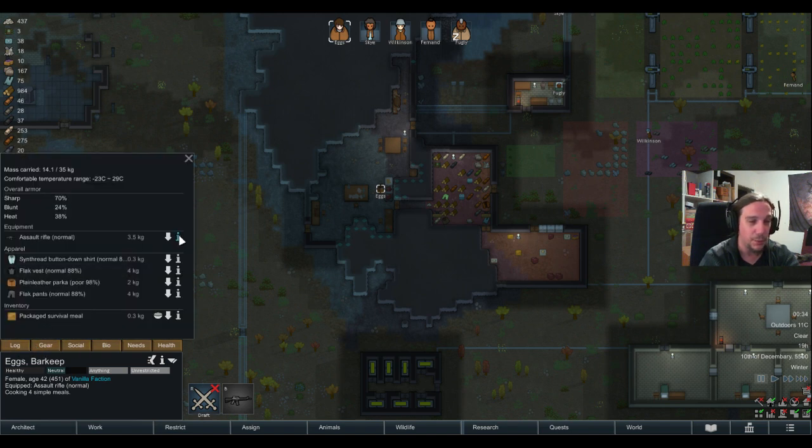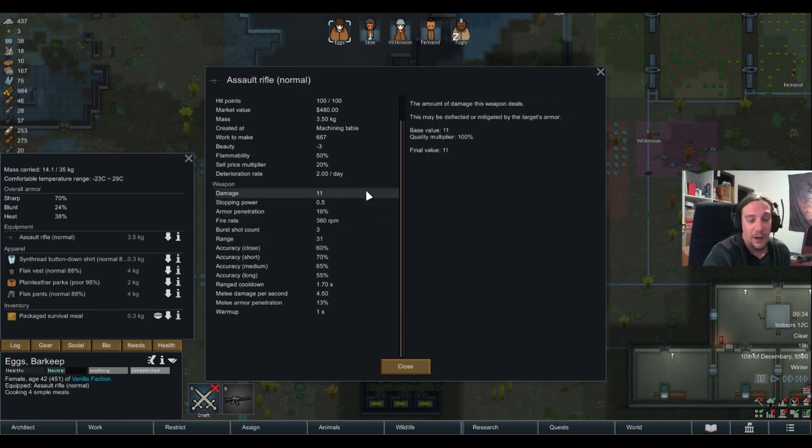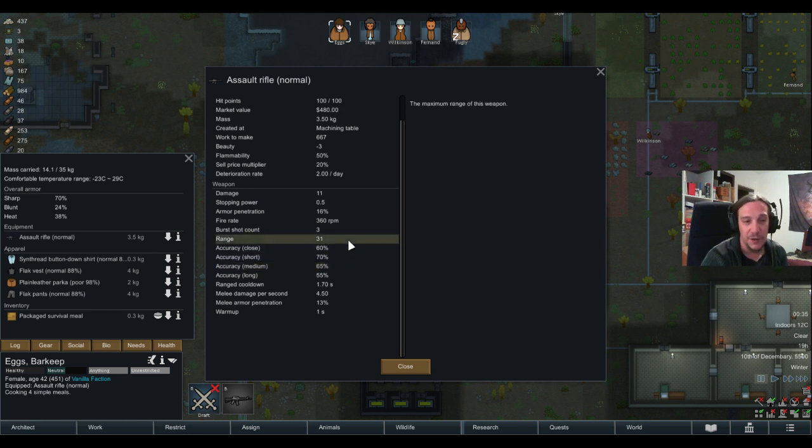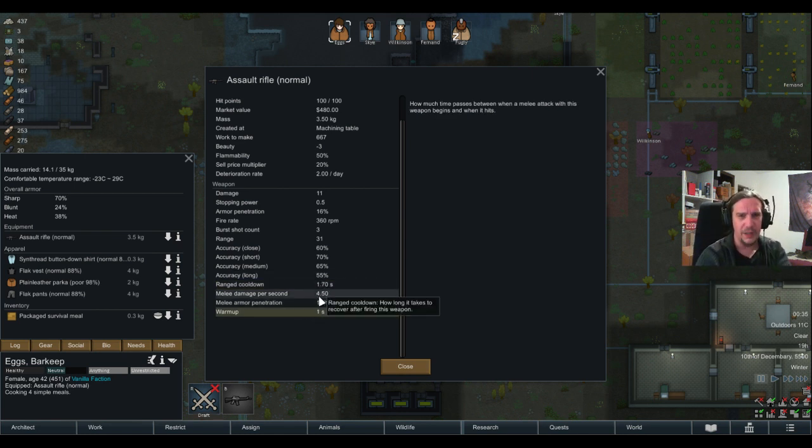So, the theoretical part about the assault rifle: the damage is pretty low, the accuracy is pretty good in all aspects but not too insane — above average in general but pretty average compared to other weapons. The only really special things are the range of 31, which is really high, and a pretty low ratio between ranged cooldown and warmup. I'll explain those for anyone not fully familiar with how RimWorld works.